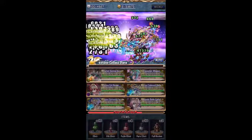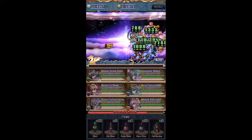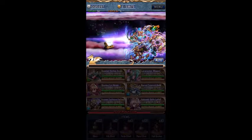The next round is Race and Nemeth Gear — they're nothing to worry about, you just spam all SBBs and you'll be fine.